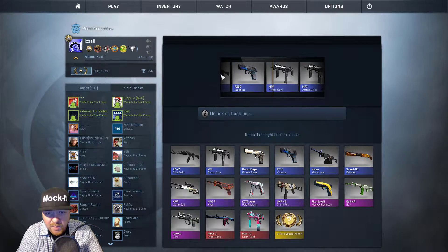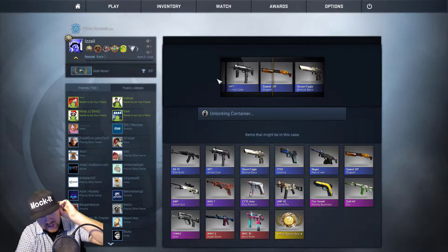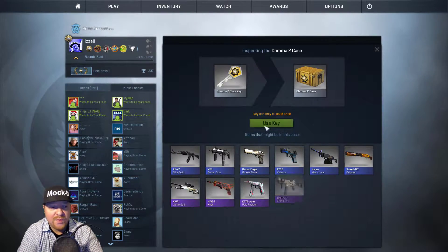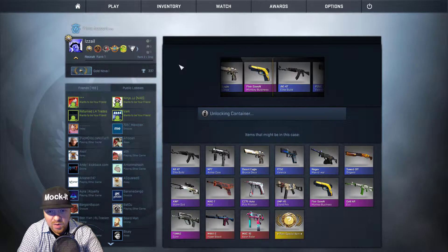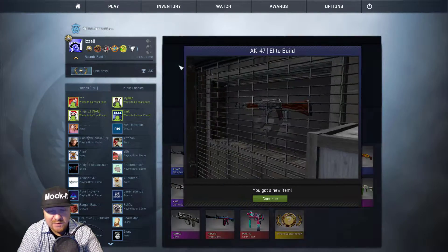A pink goes by and it's a Sawed-Off Orgy. We've gotten a lot of these. The Negevs are pretty popular, same with those P250s — these come out a lot, so that's our fourth one. Back at it again — I wouldn't mind a Hyper Beast, it's been a while. Oh, and we get an AK! The AK might actually have a little more value than the Five-Seven, to be honest.